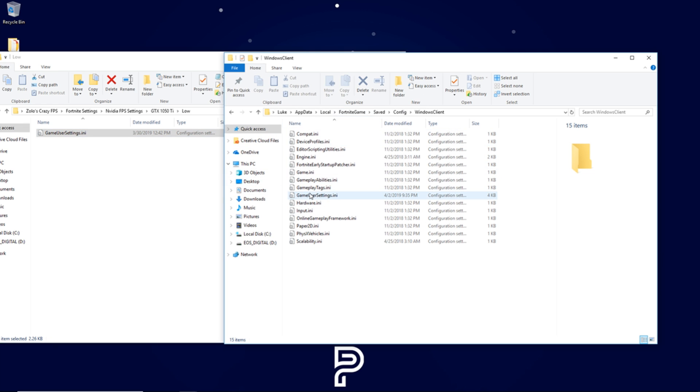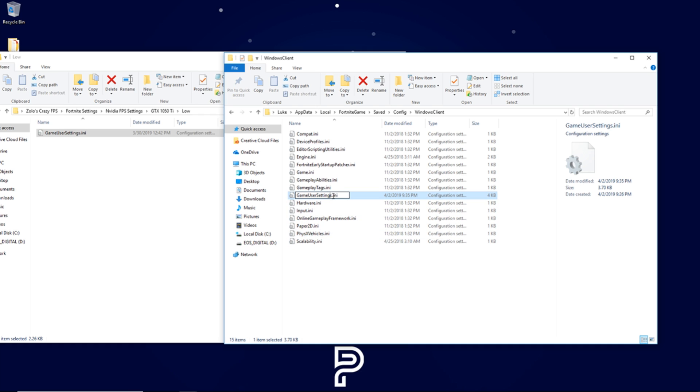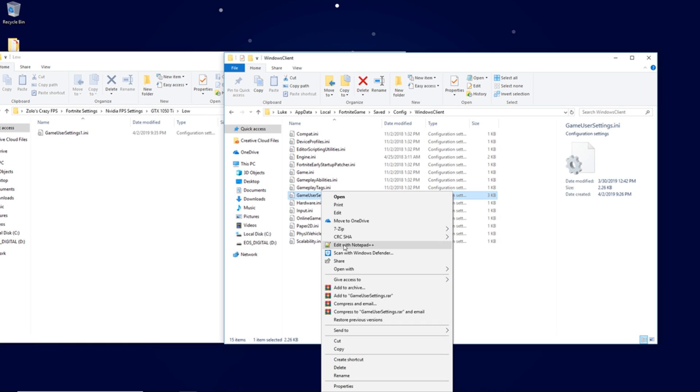To save your old settings, right-click the existing game user settings file, rename it, and put a '1' after it as a placeholder. Drag that renamed file back into the settings folder so you know where to find it. Then drag the new game user settings file from our folder into that same location.